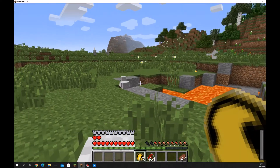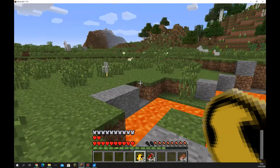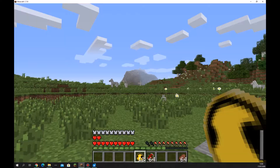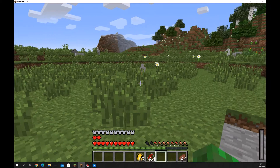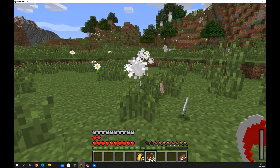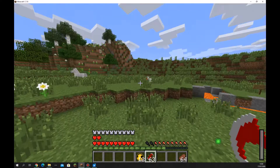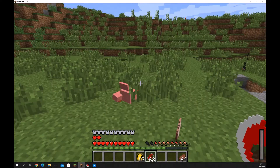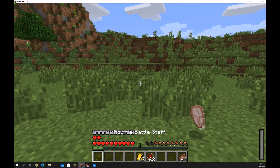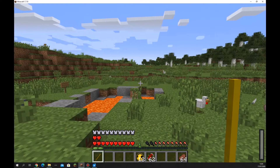Chicken, get prepared to beat Red Robin. For some reason the throwing discs won't throw. We do also have the throwing birds. What do you expect? They do three damage, so they're not the best, but they are pretty easy to use. We've also got his battle staff, which is literally a diamond sword — but you can block with it.